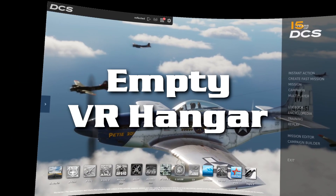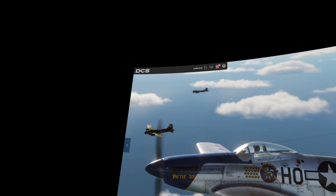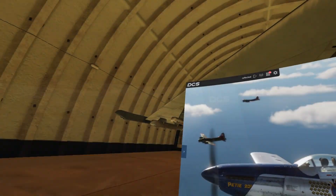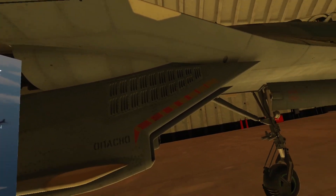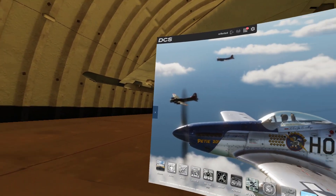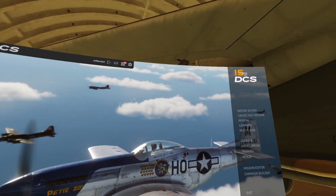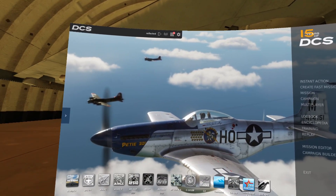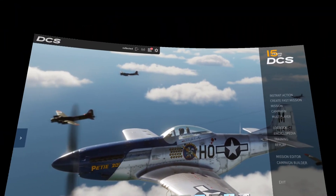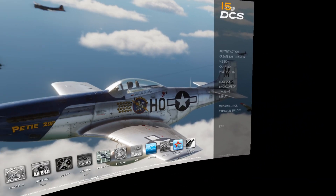Tip 4: Empty VR Hangar. I always warn you how mods can break the core of DCS — well, this one is not going to. It's a simple mod that removes the hangar and the Flanker from the background of the menu in VR, and all you see is blackness. Why is it good? Because if you open the F10 map in-game, the hangar and the Flanker are both loaded into your precious VRAM and they're going to hug it. If you don't have a lot of VRAM to begin with, why waste it on a menu background? I'll put a link in the video description, and I really wish ED made this a built-in option.